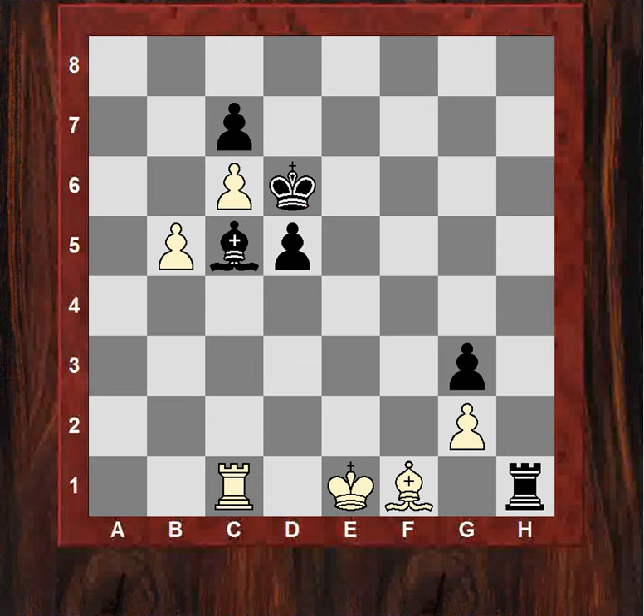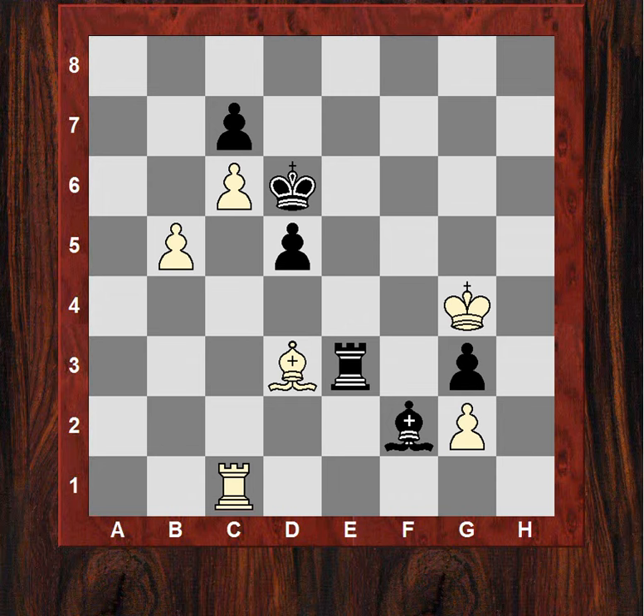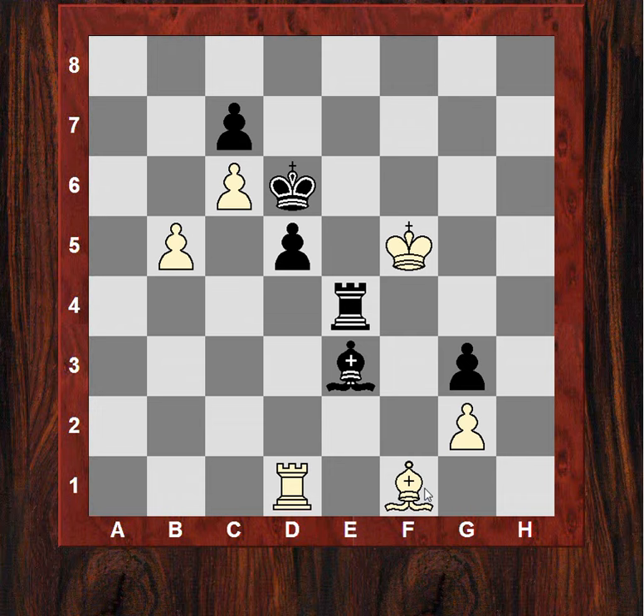Ke2, Bf2, Kf3, Rh8, Bd3 - it looks like white is holding on. Re3 is under pressure. Bf1, Rb3, Kf5, Rb4 now. Is black's d-pawn a source of advantage? If this pawn can be locked down, can it be pushed? Rc3, Re4 - actually Re1 could be a bit of a menace as well. Rc1, Be3, Rd1 check. Now Kc5 - is the black King more aggressive here? Kh5, Rf2, Kg4, now Bf4 holding that g3 pawn.